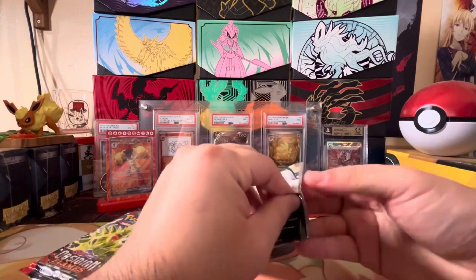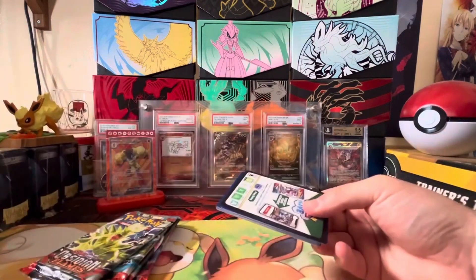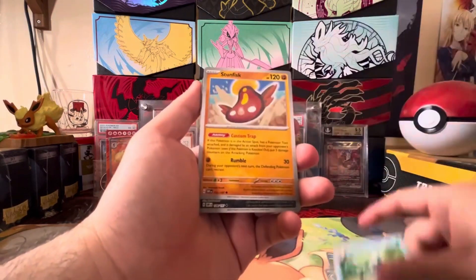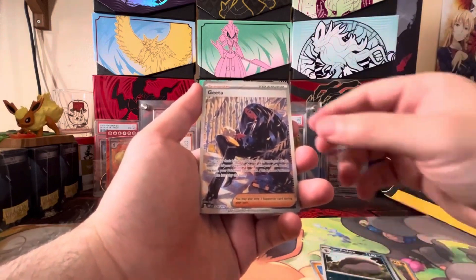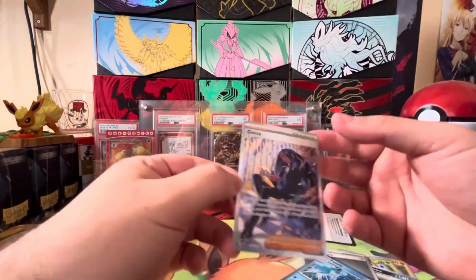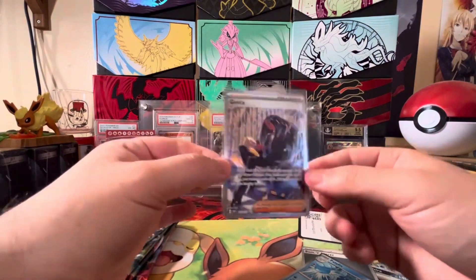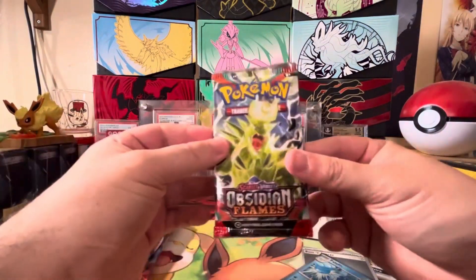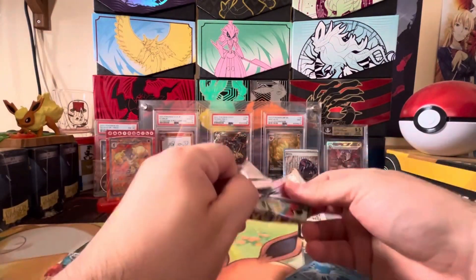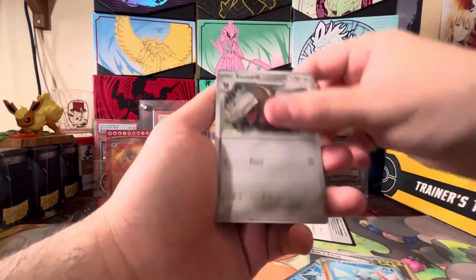Let's start with the Obsidian Flames. There's nothing really I'm looking for in these sets — I guess more Charizards wouldn't hurt — but let's see if there's anything good. We got a Shuckle, a Bisharp, Frogadier, Stunfisk, Clodsire, and a Geeta. This looks like a special illustration rare. I actually never opened any Obsidian Flames, but this is a pretty good start. Definitely cannot be mad about getting this hit. I'm going to have to look it up later since I'm not too familiar with this set, but right off the bat, immediately just getting a hit. Definitely going to throw that in the binder.